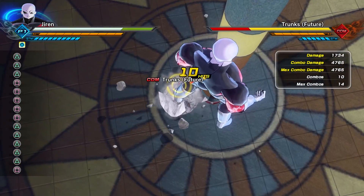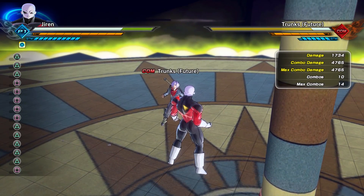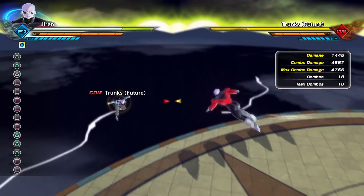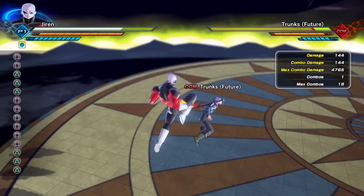Now we're going to get into some light and heavy combos. The first one is a five light, three heavy doing a total of 4,765 damage. The second one is a six light, three heavy doing a total of 4,587 damage.